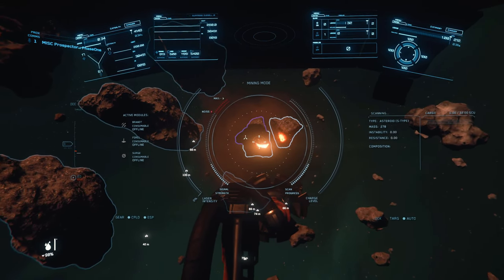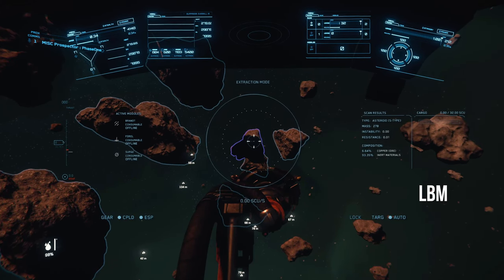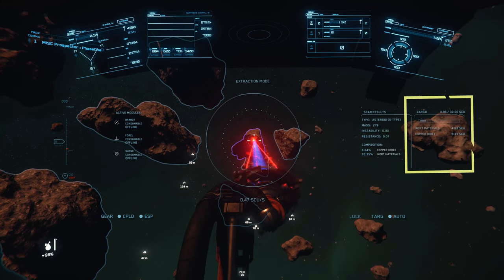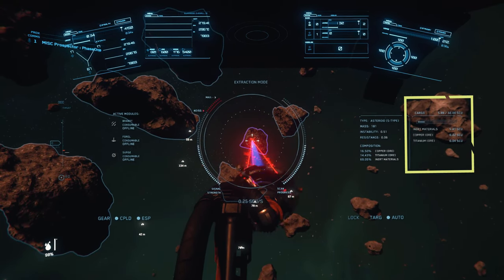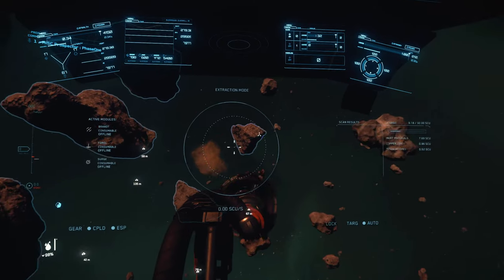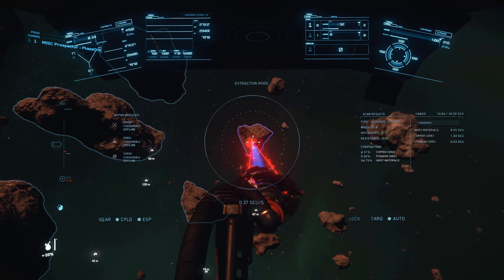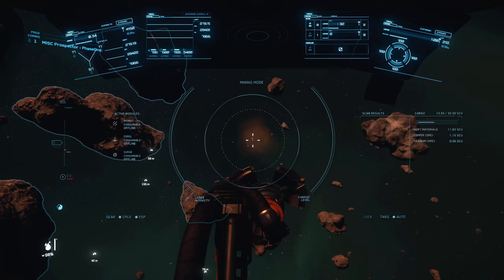The rocks highlighted in purple can be extracted. Right click to go into extraction mode and left click to extract the rock. As you extract, your cargo capacity will begin to fill up and a list of its contents will populate. If the rock you're extracting isn't 100% of the ore you're looking for, the remaining percentage is either inert material or a combination of other ores and inert material. You want to limit the amount of inert material you extract as it will take up space in your cargo hold — its value is extremely low and can stunt your profits. Once you finish extracting your desired ore, move on and find another rock.